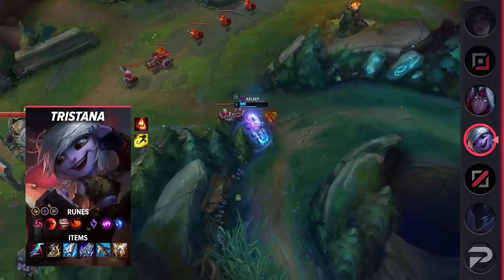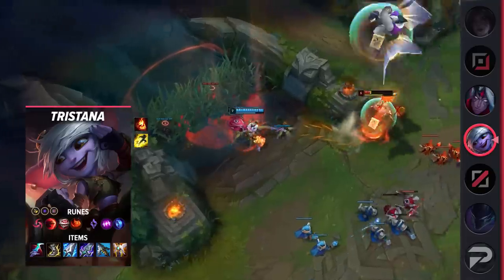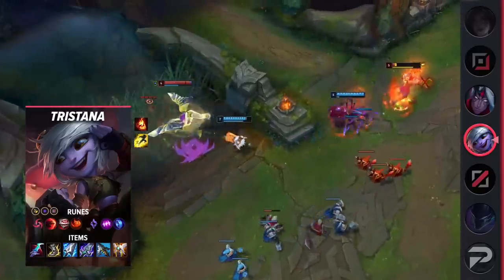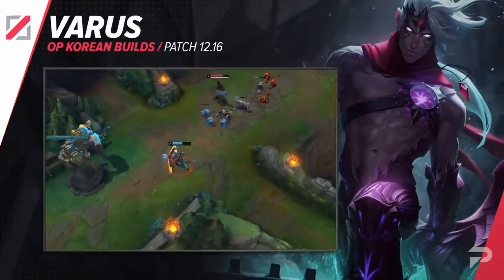With these items you're going to deal a solid amount of damage and you won't need a lucky crit to consistently shred through squishies. Combining Manamune with Blade of the Ruined King, with some solid AD and armor penetration, Tristana can use Hail of Blades to almost instantly take out enemy carries.